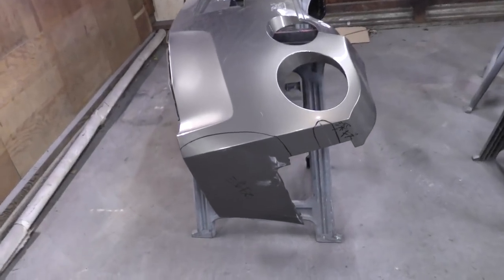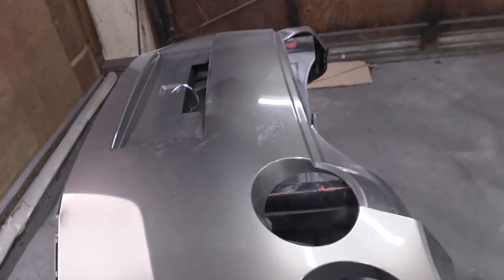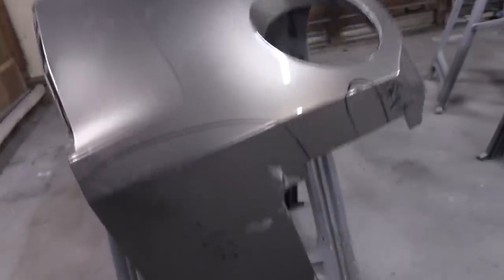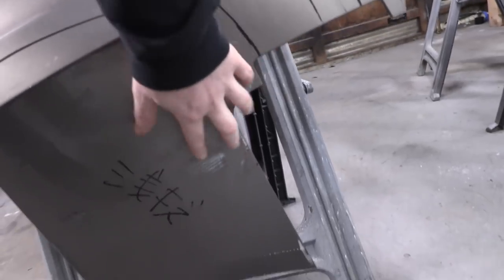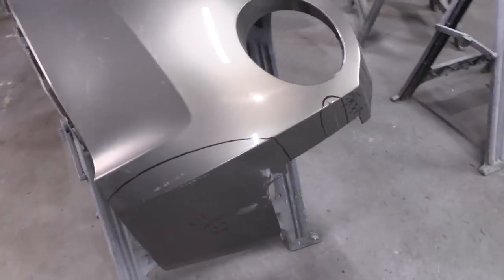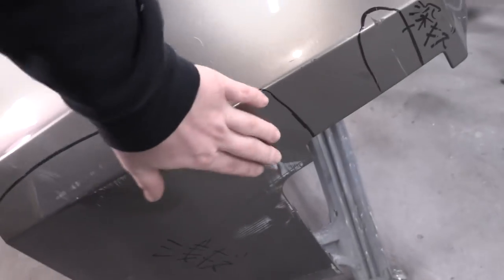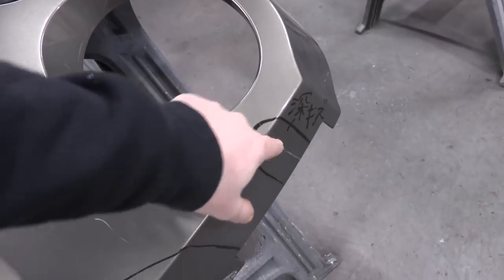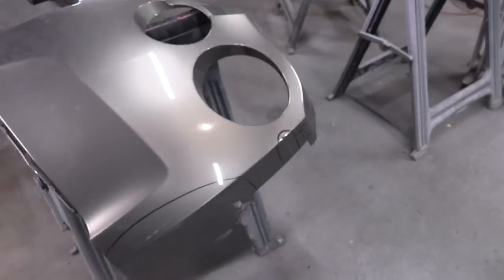Let's get down to work. We're going to get started on this bumper. We need to first clean off the gunk from this badge right here, then sand this entire thing. While we're sanding, we've got to sand off the little bits of white paint from another car in Japan that this thing hit — it's literally just paint on top of our bumper. Then we've got to body fill out this gouge right here and sand that back down smooth.